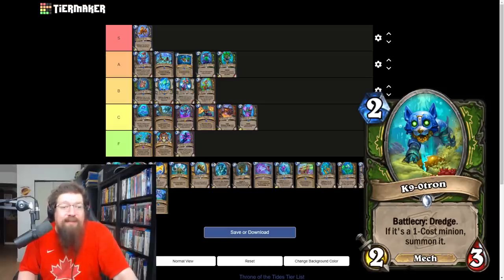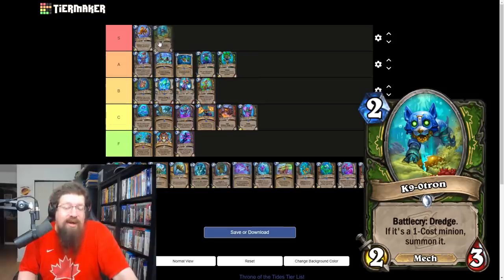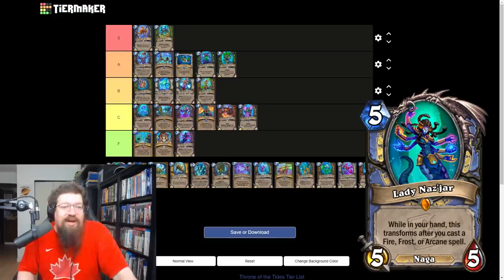K'ninotron is a two mana 2/3 mech — if it dredges a one-cost minion, summon it. I think this is an S tier card. As long as you have enough one drops to support it, getting like two K'ninotrons out early is just insane. It's like a little mini Drekthar — incredibly good for face hunter decks and I think it will see a lot of play.